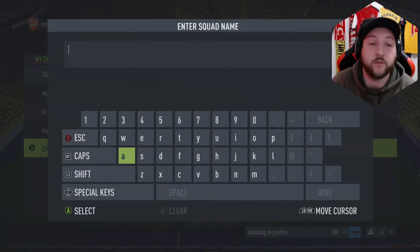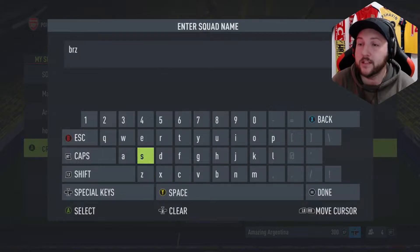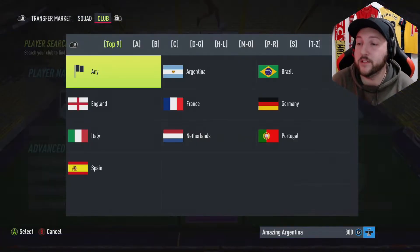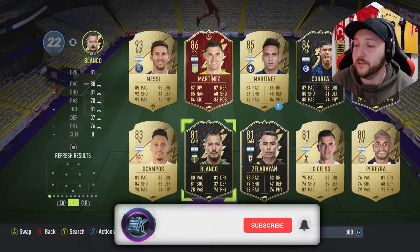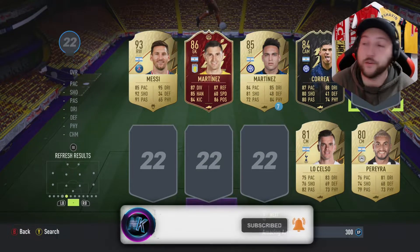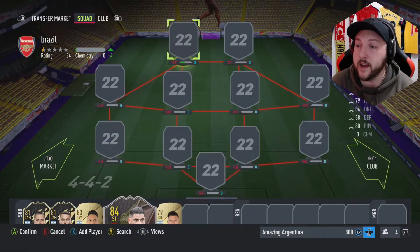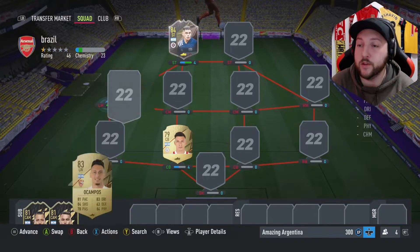Obviously if you don't have these players we can make one from scratch. We're going to name this team Brazil — it'll be nice and easy. We're going to make our Argentinian team first. I'm quite lucky to have Messi but I won't put him in here. We've got the MLS in-forms you can use, a left wing, and our storyline card chosen from last season — if you haven't seen that video I'd recommend having a look. We'll just see what we have.